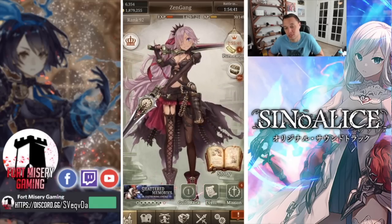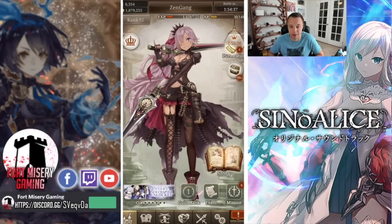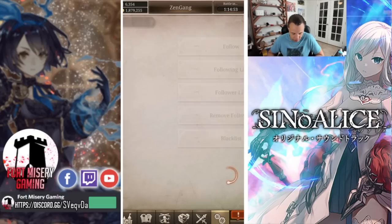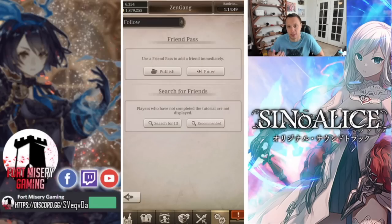This is going to be a two-step process. What you're going to want to do is go into your menu and then go into friends. If you know their IDs, one way you guys can go is to Reddit, Discord, things like that to find people.